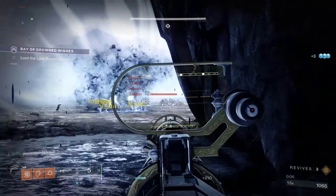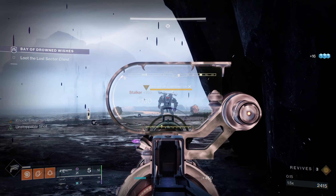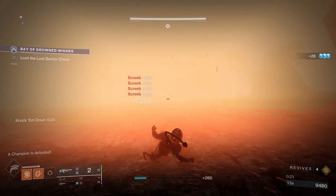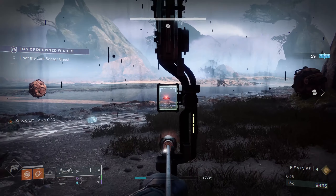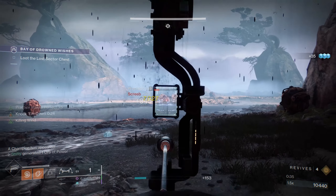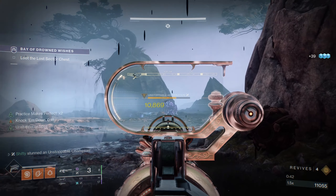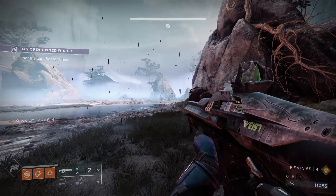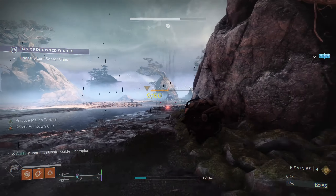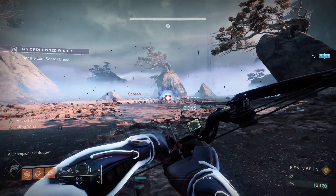Here we are doing a full run on a Hunter. Time to stun the Unstoppable. Take out this group of Screebs that just spawned. For this next lovely group of Screebs, I'm going to go ahead and use my Bow. Now I'm going to focus on the Unstoppable — I only hit two out of four crits there and you can watch the health bar jump back up, but we'll finish it off. And we'll follow that up with another group of Screebs.